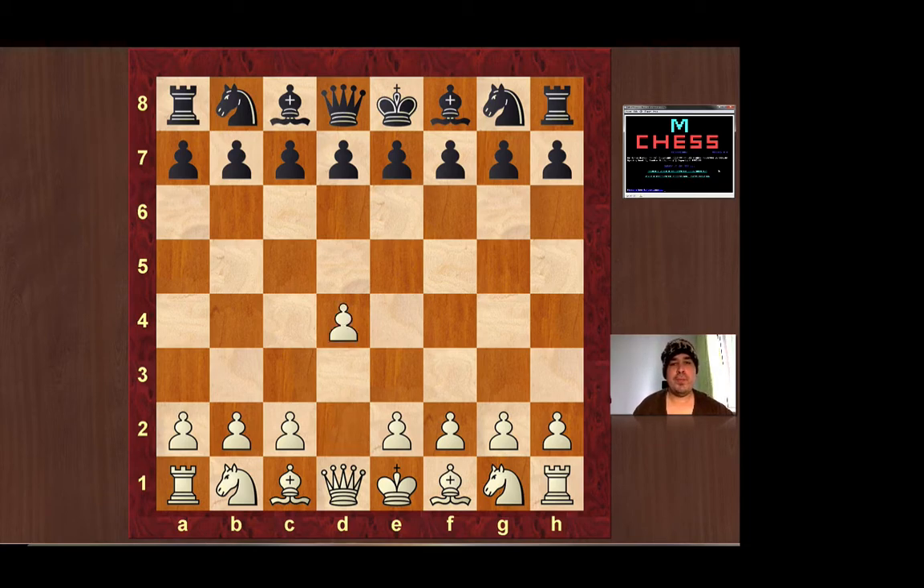I opened with the queen's pawn and he played knight f6, which is one of the most common moves against the queen's pawn. The idea is to inhibit white from playing e4 and getting the ideal center, and it also develops a piece. The other option is d5, which is completely playable — it also inhibits e4 and puts a pawn in the center and opens a bishop. Both moves are quite good.